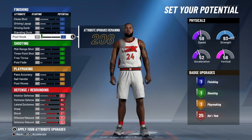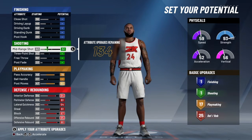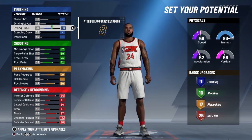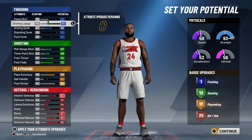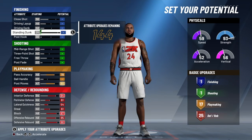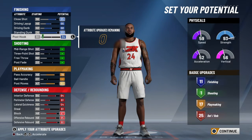Everything else, as far as playmaking for a big man — like say if you get the rebound, you kick it out to your guard. Floor General plus Hall of Fame, Floor General and Diamond — your guard's going to be like, why am I shooting so good now? This is the setup I would go with if I was to use shooting badges instead. But now I'm going to show you guys my actual setup when it comes to finishing badges instead, since I'd rather finish more inside the rim than shoot with this build.